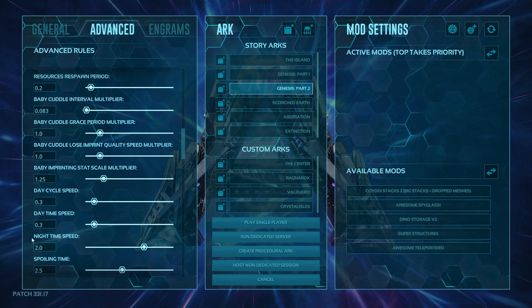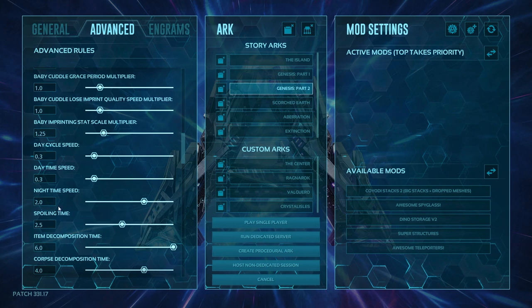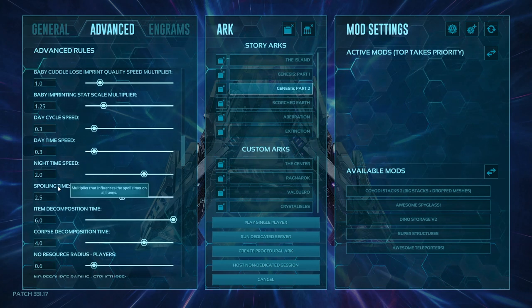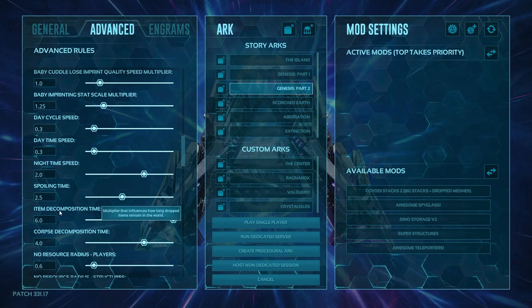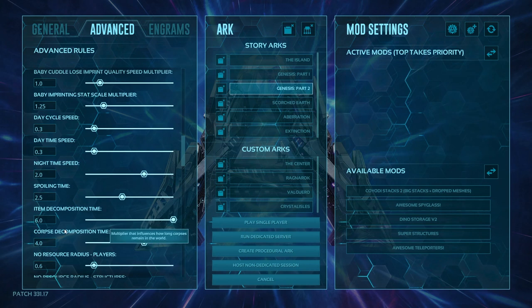Day and night cycle speed is how long a full day takes. Daytime speed is how fast just the daytime goes — lower number means slower days, higher number means faster. Nighttime speed is how fast the night goes by. Spoiling time multiplier influences all items — every type of item will be affected. Item decomposition is how long dropped items survive — higher number means longer. Corpse decomp time is the same — higher number means longer for your corpse to disappear.